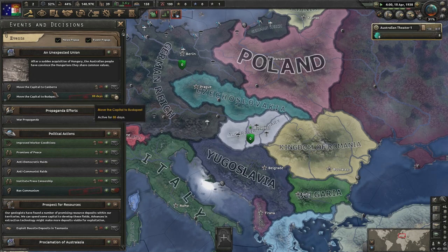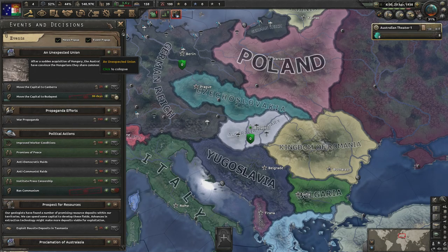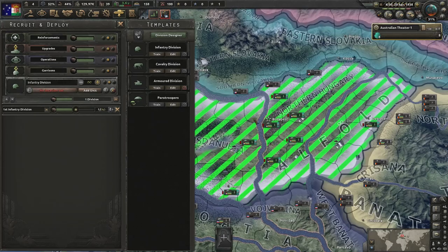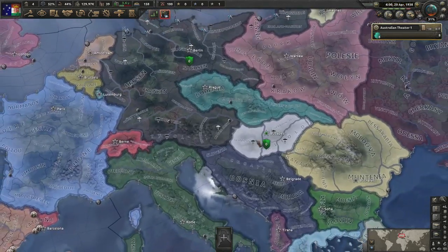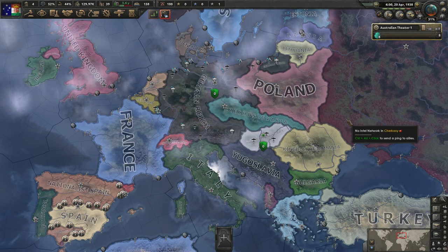Budapest is now our capital. We won't be able to move back to Canberra for another 90 days. We also have the option to spawn troops in Hungary. That was my reasoning for doing this — something small like this is one of those cool ideas, and I really hope we get lots of small hidden things in the next DLC.